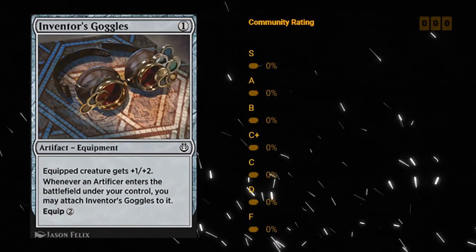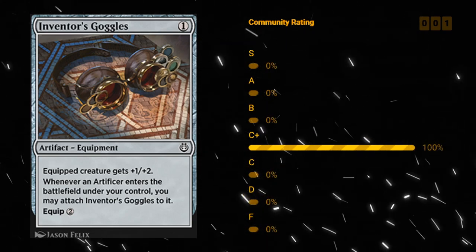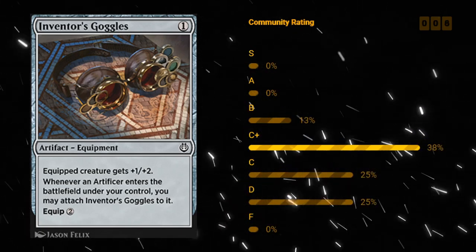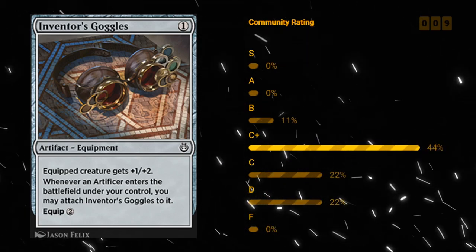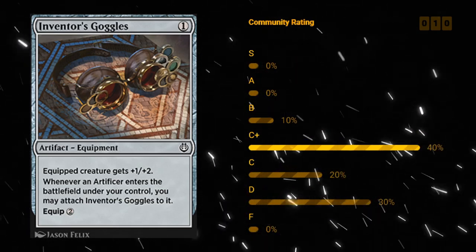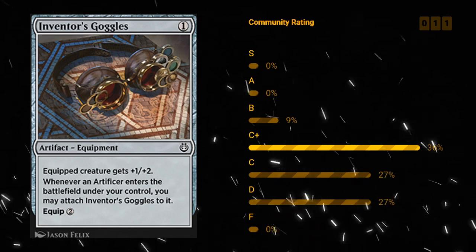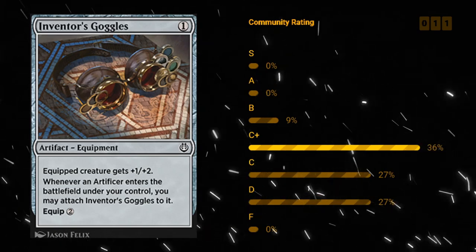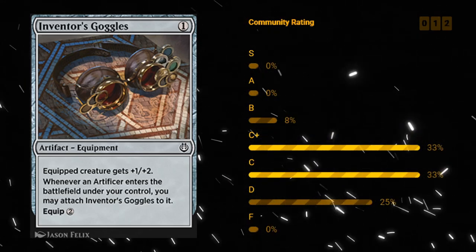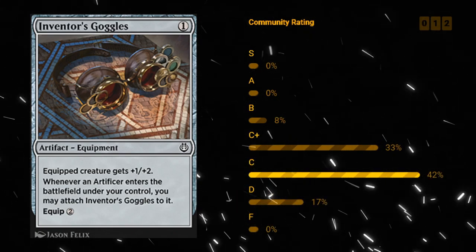Inventor's Goggles — one mana artifact equipment giving the equipped creature plus one plus two. When an artificer enters the battlefield under your control you can attach the Goggles to it for free; otherwise the equip cost is two. Goggles is pretty solid in a lot of more aggressive decks — almost every color has a lot of artificers, so Goggles can do a lot of work as a cheap artifact to first enable Improvise and then make your smaller creatures attack better. Not every deck is going to want it if it doesn't have many artificers, since the equip cost of two is pricey. Somewhere between a C and a C plus for the Goggles.